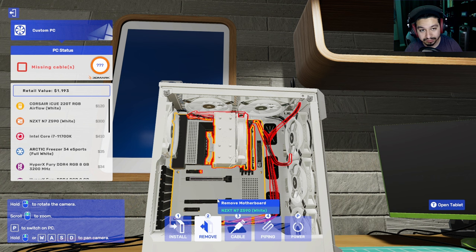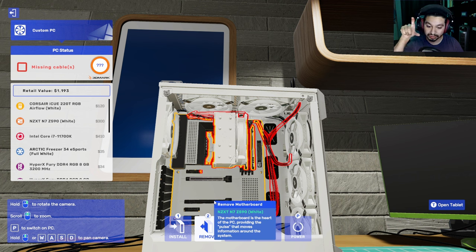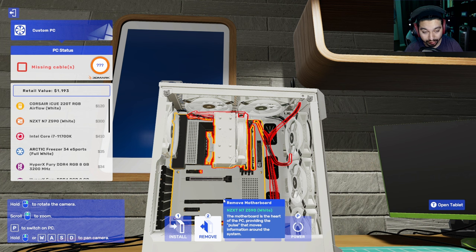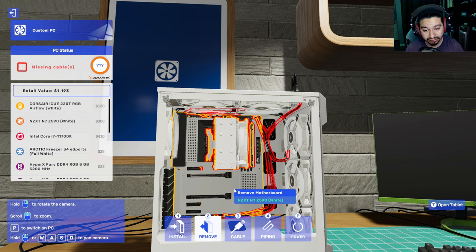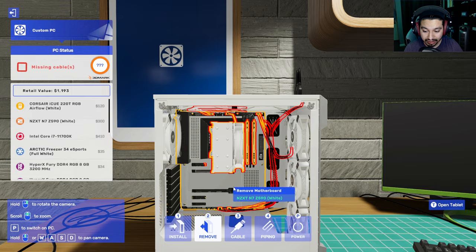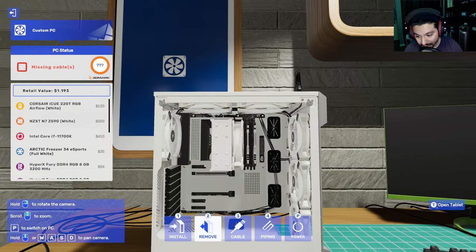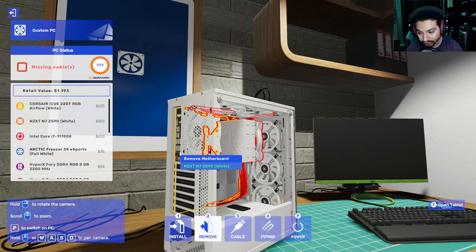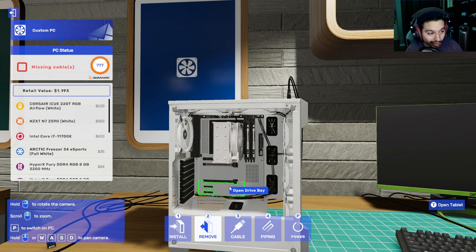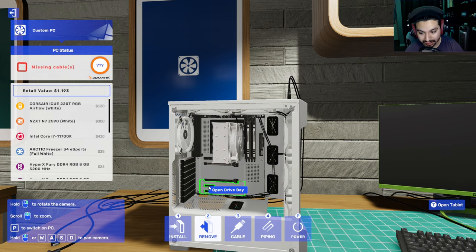Back before I started getting into computers, it was very common for people to add two of the same graphics cards in the top and bottom slots and use a bridge connector to link them for double the graphics processing power - that's SLI or CrossFire. It's not as common anymore mostly because the companies haven't kept up with that technology. The smaller PCIe slots are either x1 or x4 - those are for expansion peripherals like a USB hub card, a Wi-Fi card, a sound card, and so on. That's why they're called expansion slots.